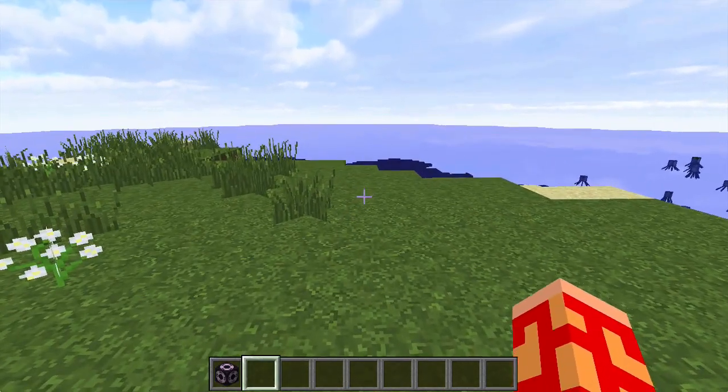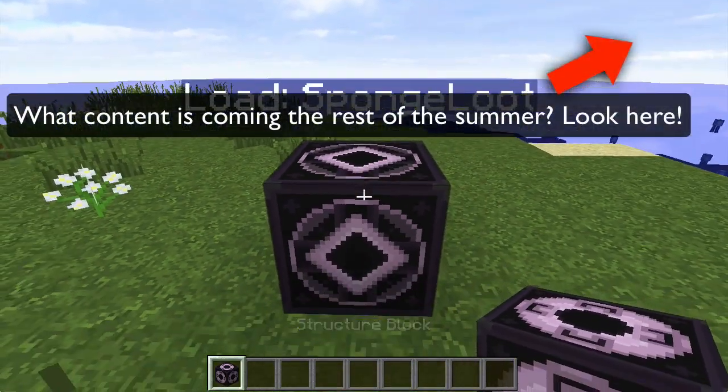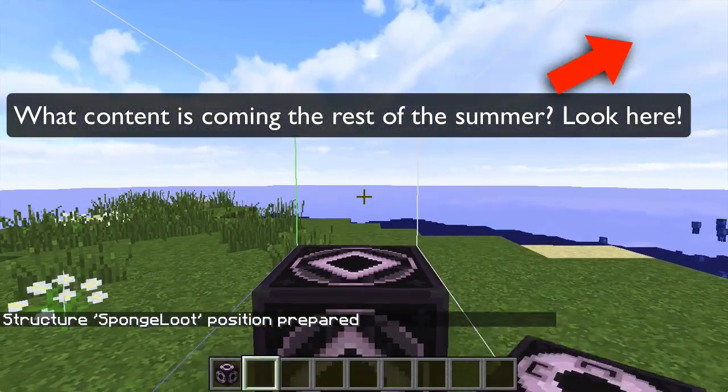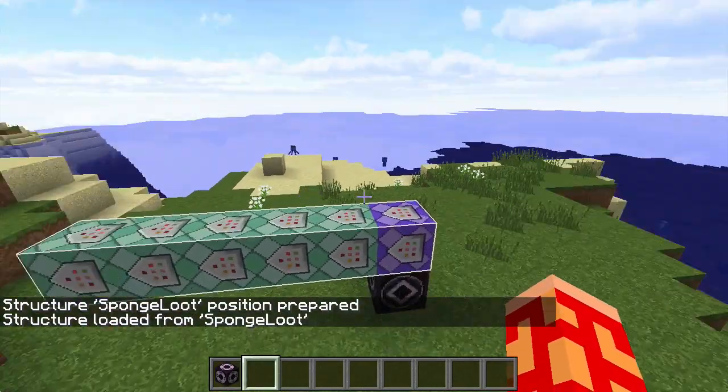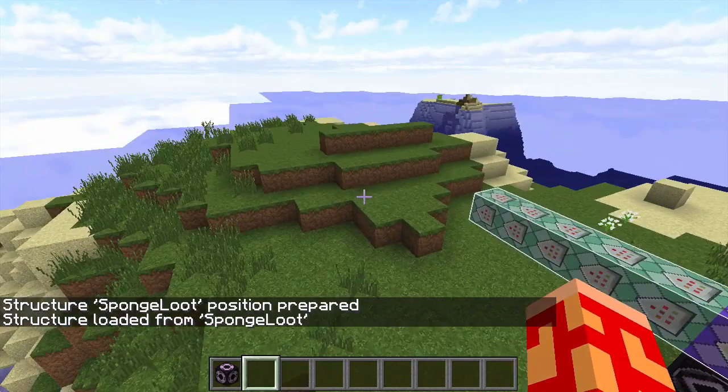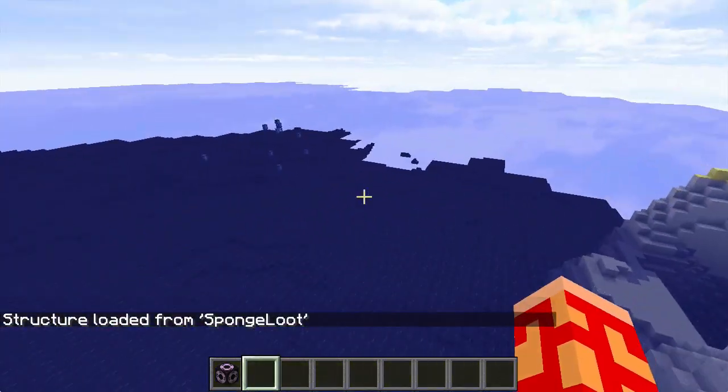What is up, guys? It is the Redstone Scientist here, and today I have a pretty cool, simple little command contraption prepared for you. Let me just load this in here. There we go, it's all in. Called Sponge Loot, or rather, Better Loot for Guardian Temples.